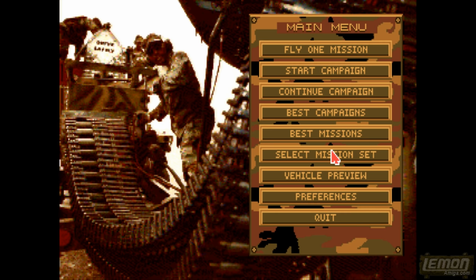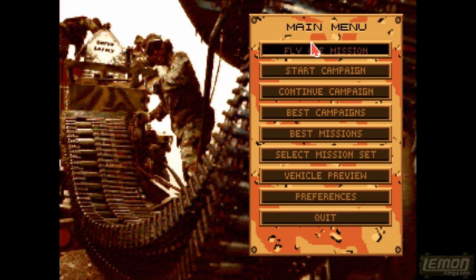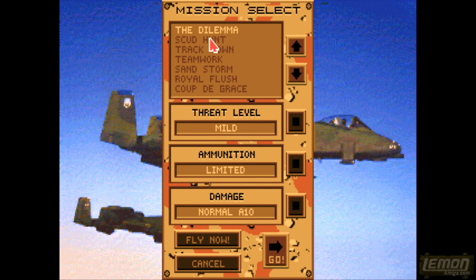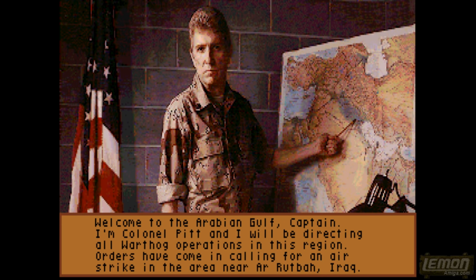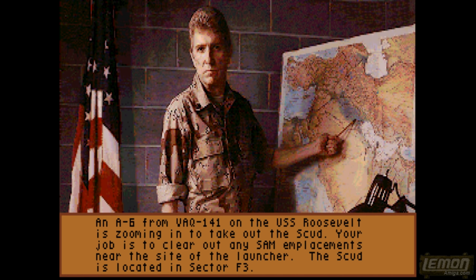Checking out those missions, we get to see that they are based on Operation Desert Storm, and Operation Desert Storm has a number of missions associated with that. Let's check out the first one — it's called The Dilemma — and in this one, just like the previous one, it's a dilemma as to what to go for first. The Green Berets have tagged a number of Scuds and it's our job to fly out to sector F3 and blow them all up.